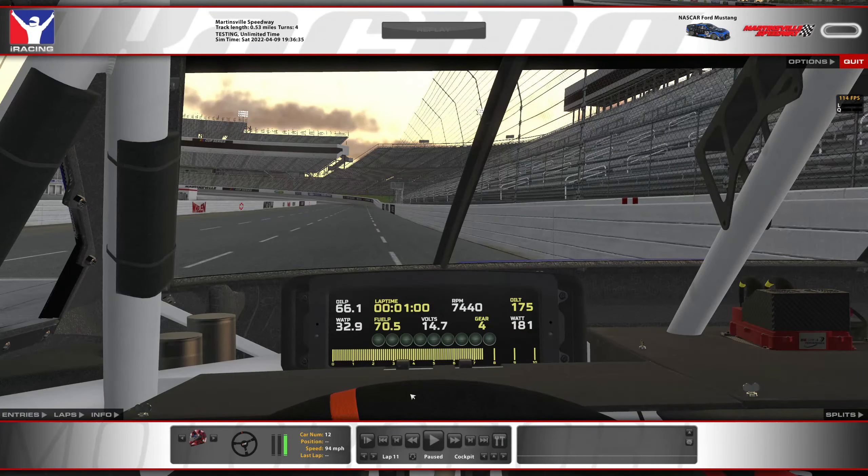Onto the lap. Fixed setup, fixed weather. The only changes I made to the setup were brake bias all the way down to 46.2 and the steering ratio at 287 — that's it. It gives a decent lap, not great by any means, but something. I'm going to show the lap where I shifted from third to fourth and fourth to third.